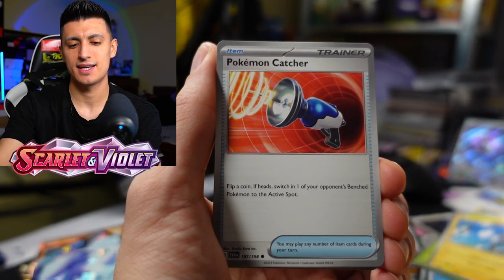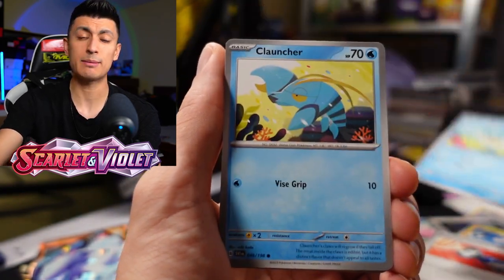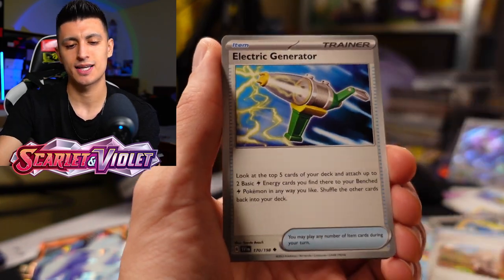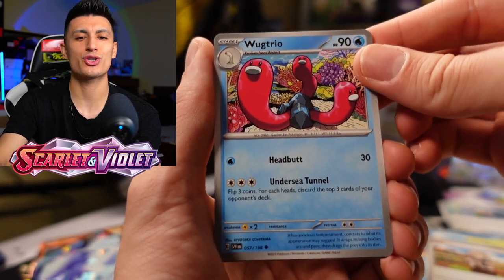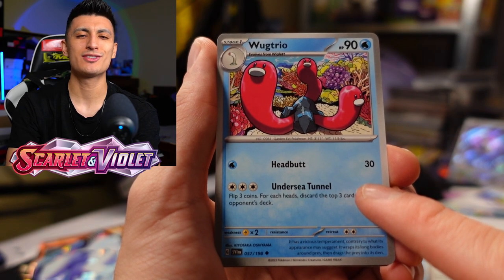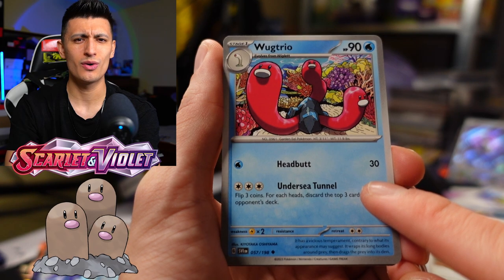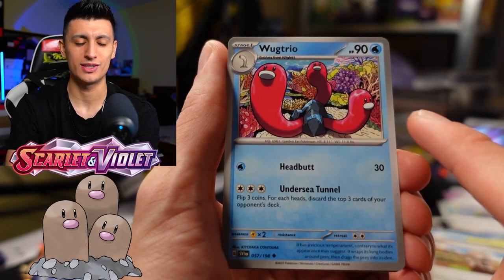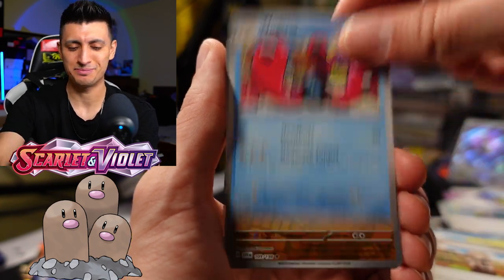We got Magnemite, Pokemon Catcher, Quaxley — my favorite duck Pokemon, sorry Psyduck move over but Quaxley has an amazing haircut — Electric Generator, a very good card, take it out of your bulk. We got Wugtrio — this card is really really funny. One of my friends from my volleyball team said one of their favorite Pokemon was Dugtrio, and I showed them what Wugtrio was and they lost it. They were just like, 'Wugtrio is awesome.'